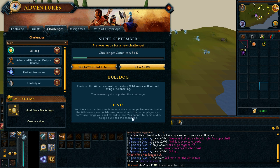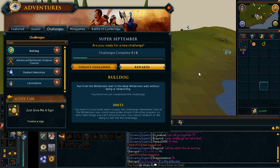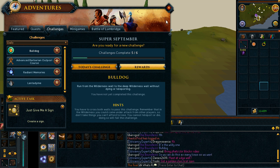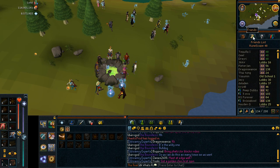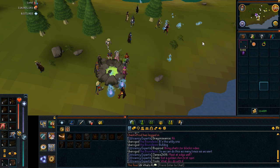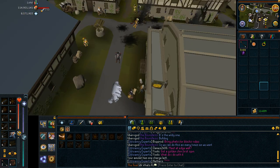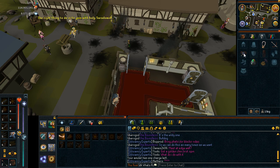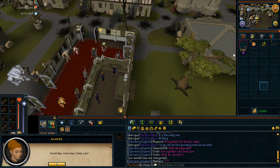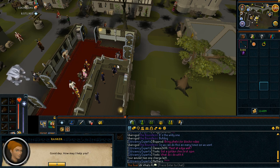If you wait maybe a couple of hours it will probably be easier. I really don't know what the Wilderness Wall is to be honest — I think it's the frontier. So let's give it a try. First thing first, we will teleport to Edgeville and drop all the items I have. I will probably still keep my Royal d-hide so I don't get one-shot too easily.